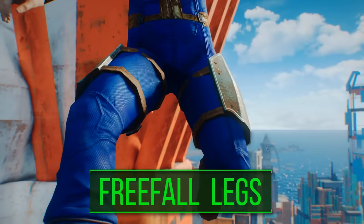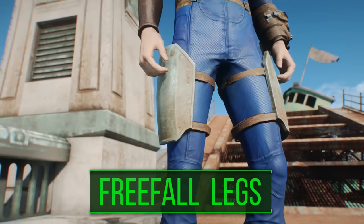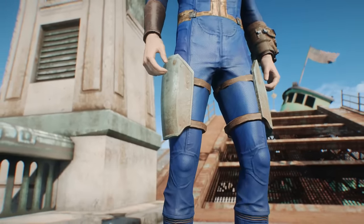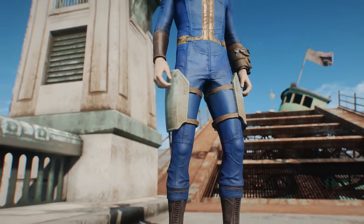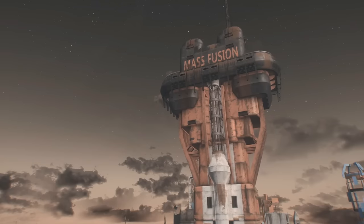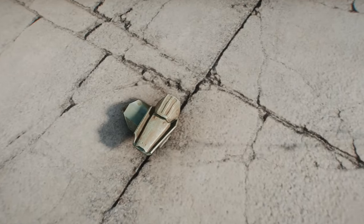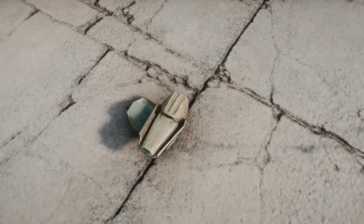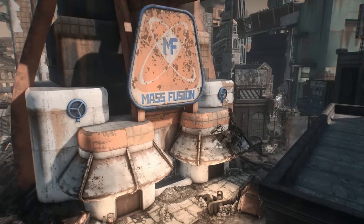Starting off, we have the Free Fall Legs. If you were active in the Fallout 4 community when the game first launched, there's a good chance you heard about these, because as soon as they were discovered, YouTube was all over that. But nonetheless, this will probably be the first time they've been mentioned on the site in like a year. The Free Fall Legs are two pieces of leg armor which can be found within the Mass Fusion building in downtown Boston.